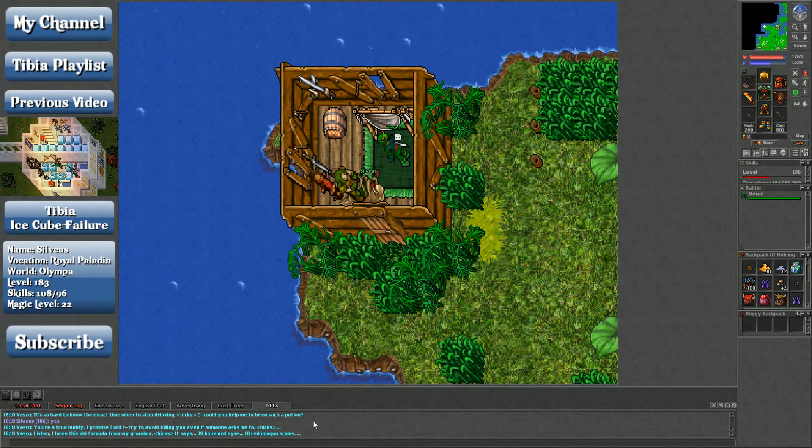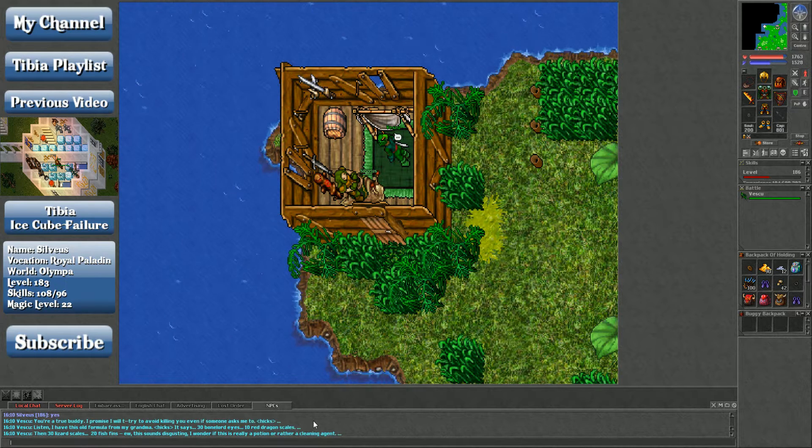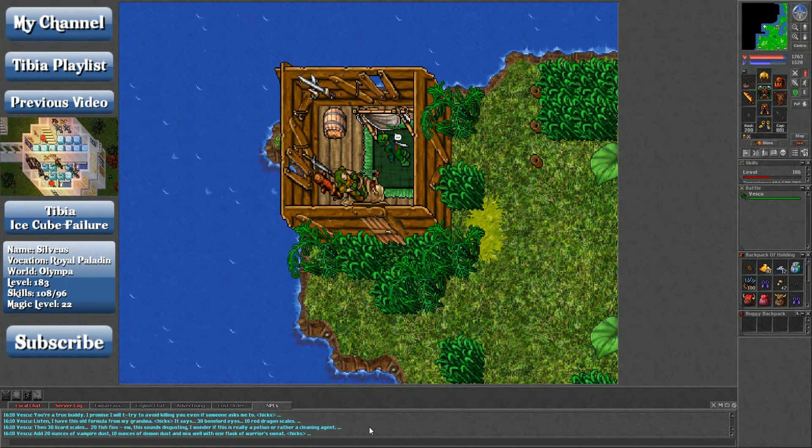Like most of the outfit quests, he gives you a massive quantity of things that you need. He has an old formula from his grandmom: 30 bonelord eyes, 10 red dragon scales, 30 lizard scales, 20 fish fins — ew, this sounds disgusting. I wonder if this really is a potion or rather a cleaning agent.